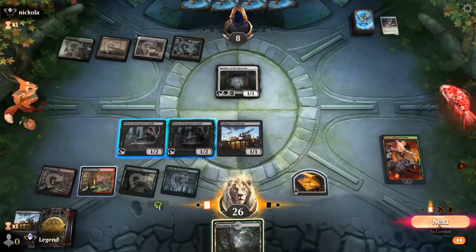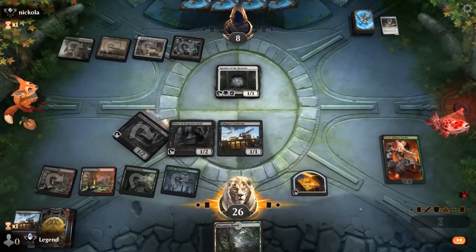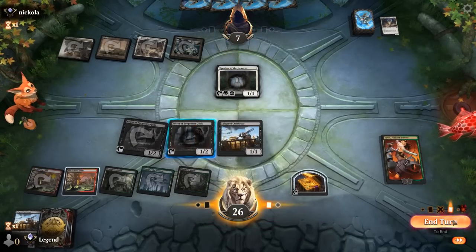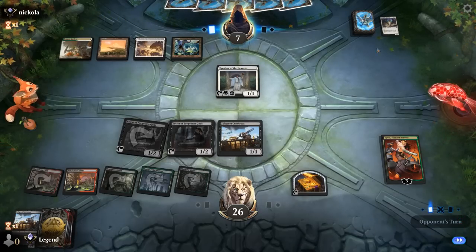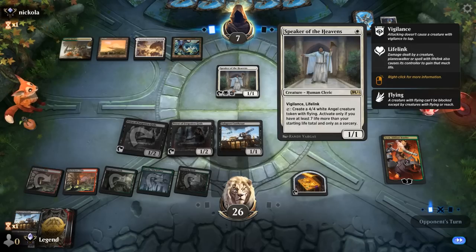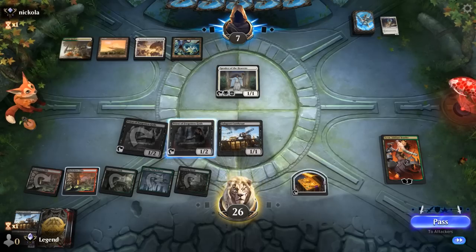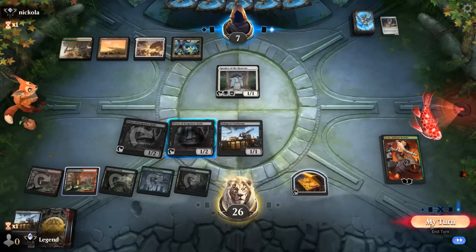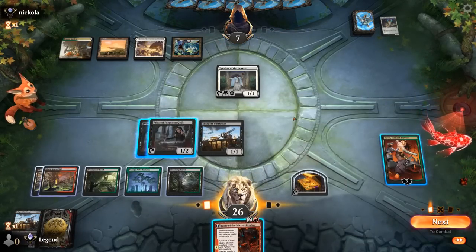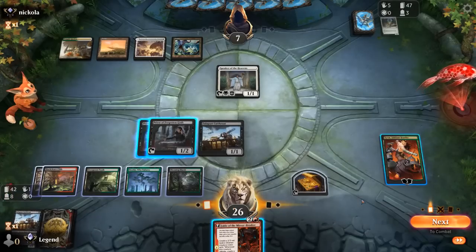We find another Priest — we can untap the existing one or just activate the second one, keeping Tyvar alive a little longer. Opponent actually chose to keep Speaker, so we don't have to activate another Priest yet, in case we draw better sacrifice fodder next turn. Tyvar can minus-two to get another Cutthroat. Possible they have Collected Company to gain a ton of life, or Skycleave Apparition to get rid of Tyvar — that's the scarier card. We found a Fable, that's nice.